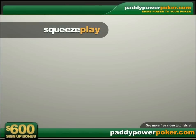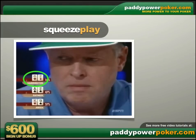The most famous of all squeeze plays was made during the final table of the 2004 World Series of Poker, when Dan Harrington, who was next to the shortest stack at the table, stole a pot holding 6-2 offsuit against two loose aggressive players that he figured were playing light.